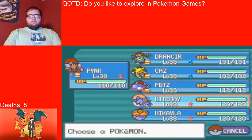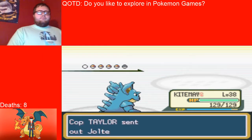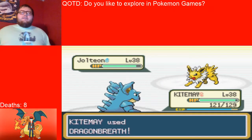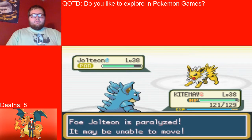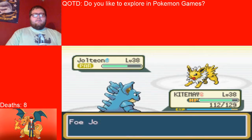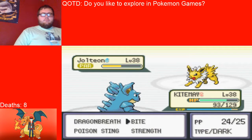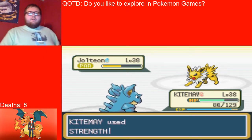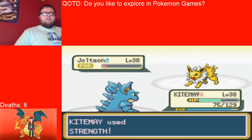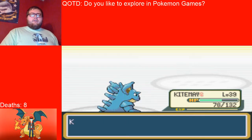Jolteon — Kite May. I'm going to go out to Kite May and hit it with some Dragon Breaths. Does whatever a Dragon Breath does. I might have to hit it with Bite though, because Dragon Breath is not doing a ton. Let me see how much Bite does. Strength — strength is probably going to be it. Strength all day. Nice — Kite May will take down its opponent. Level 39 for Kite May.